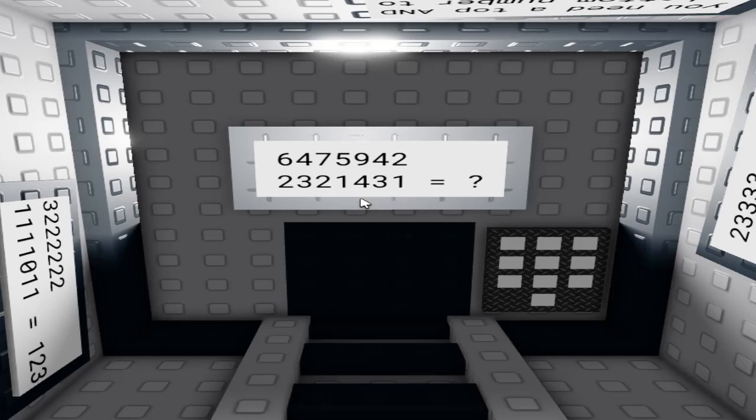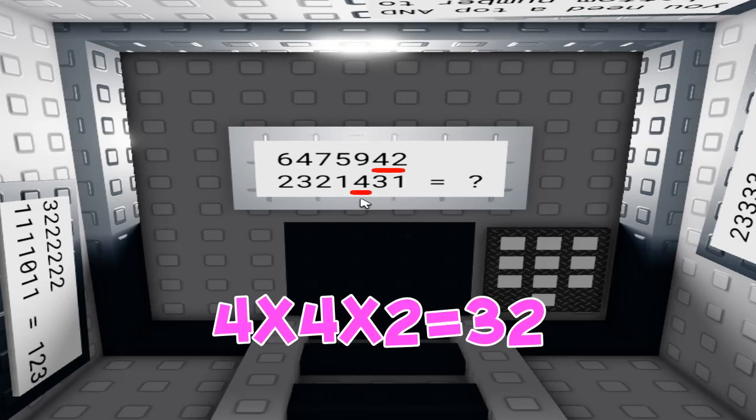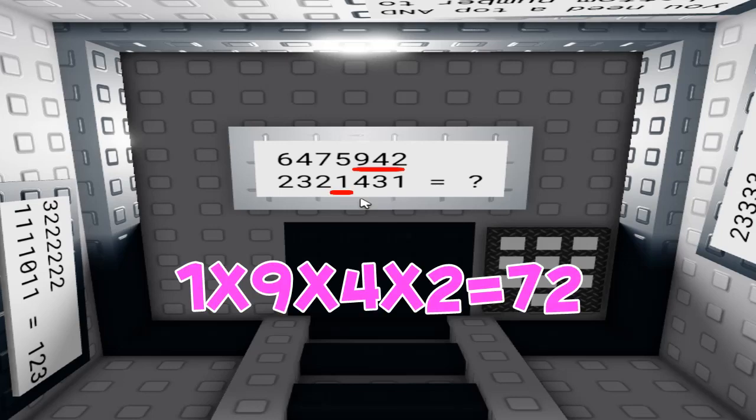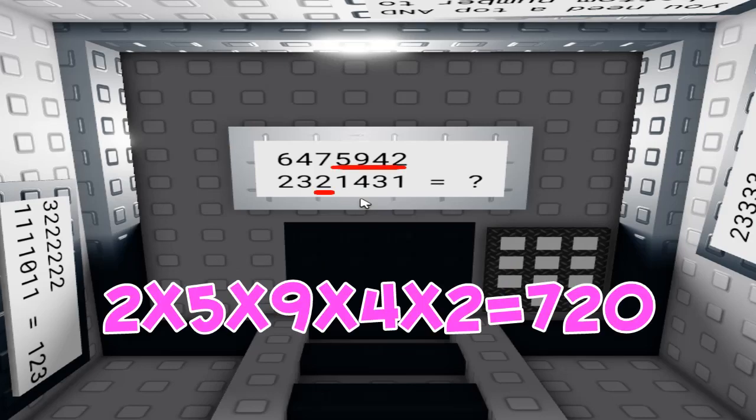Starting on the second row, take one and put that off to the side on a notepad. Next, take three and multiply by two — so three times two equals six. Then take four and multiply by four and two, which gives you 32. Then take one and do times nine, four, and two to get 72. Then two times five times nine times four times two equals 720.